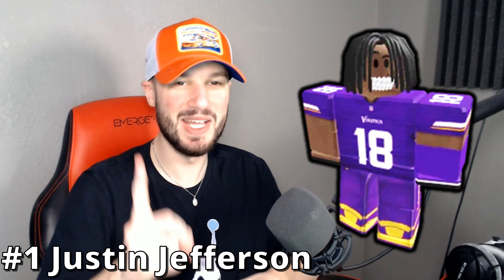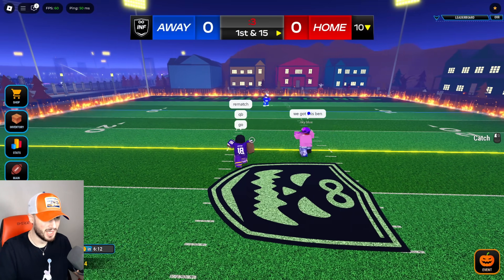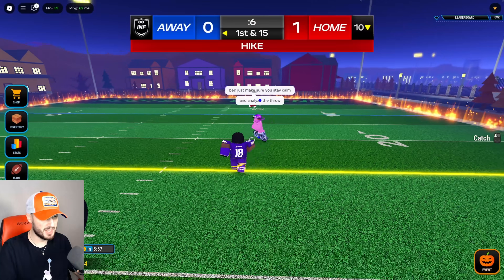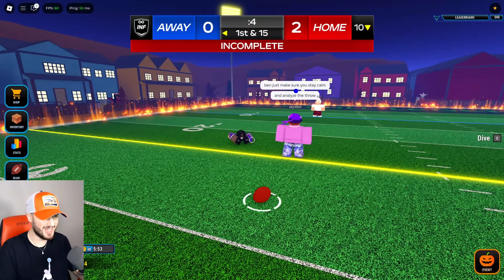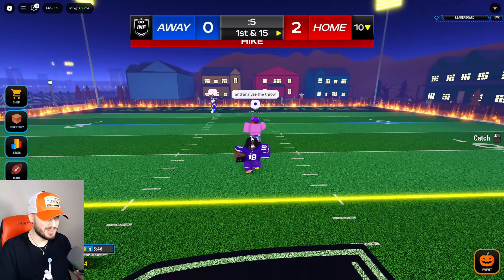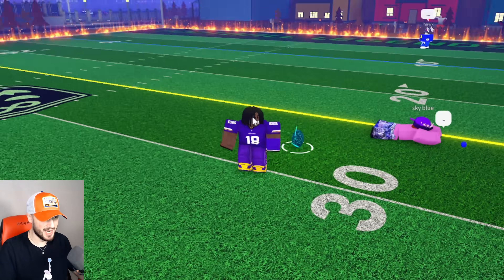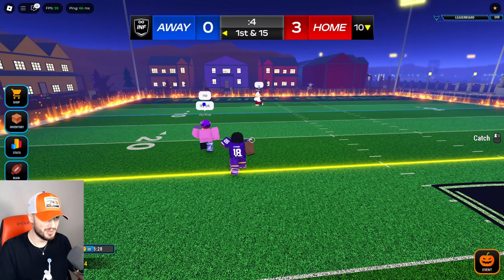Finally, we got the number one NFL receiver — Justin Jefferson. We're going to rematch the tough squad of Sky Blue and his boy Ben. Slant spam simulator — let's see what peak gameplay is. Oh, get gritty. Let's shut it down. Just slant spams — yes sir, lockdown. Since you can start at the middle and not get jammed, you literally can't stop slants. 5-0 — this mode is super addicting.